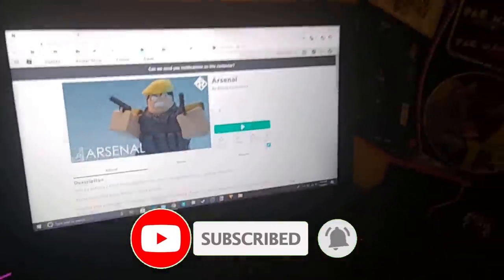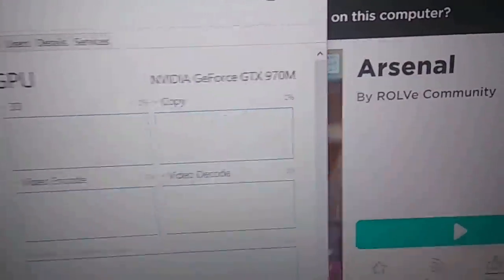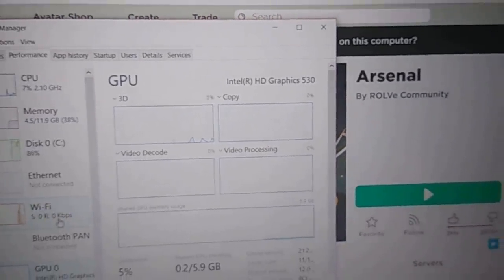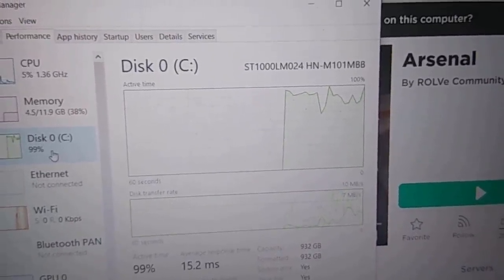Alright guys, I'm going to be recording like this because this definitely is my old, very trash laptop. It's from about 2016, it has so many viruses on it, it is bad. So let's check out the specs. We got a GTX 970M - that is garbage. An Intel Graphics 530 - that is definitely not good. You could tell by the graph alone, 100% disk space is definitely not good.